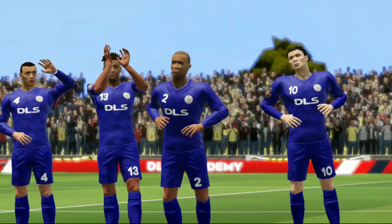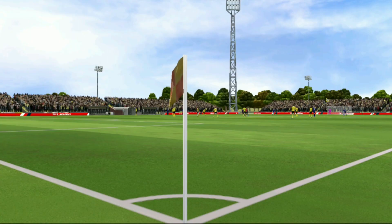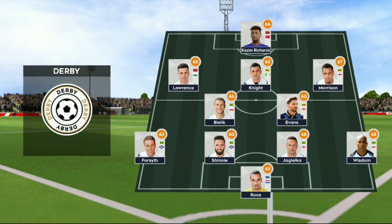We've just got the team sheets in — let's see how they'll line up. The home team has gone with a strong line-up here. The manager's playing a 4-5-1 formation today.